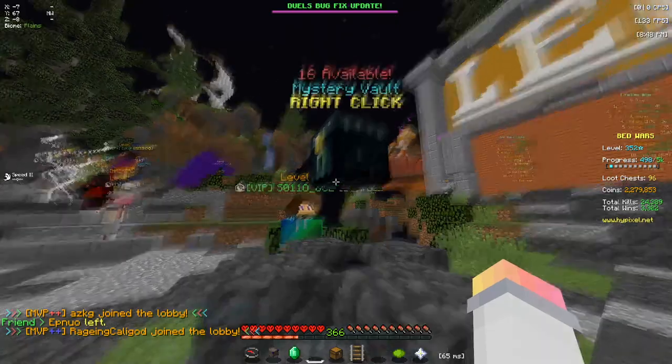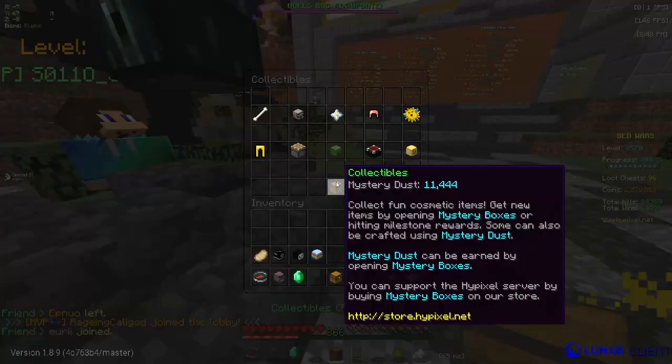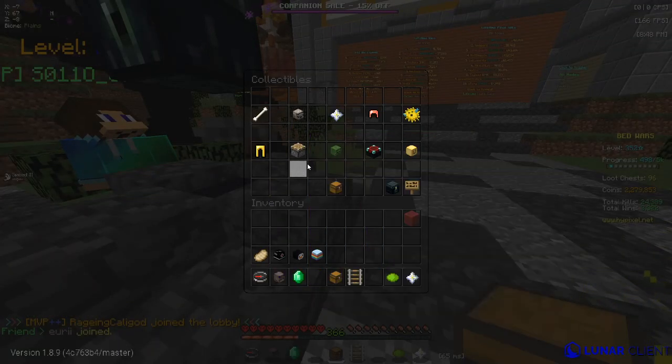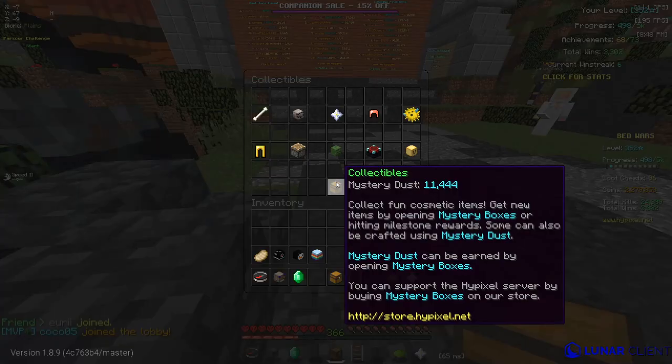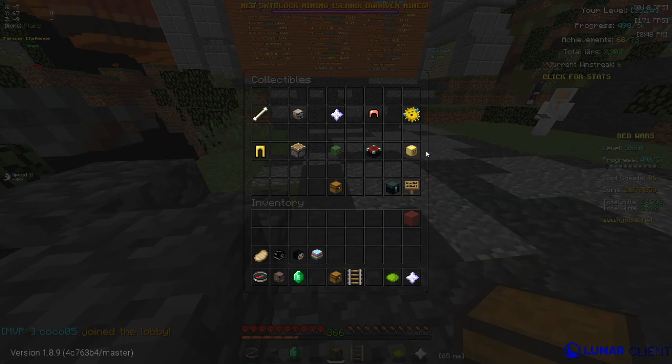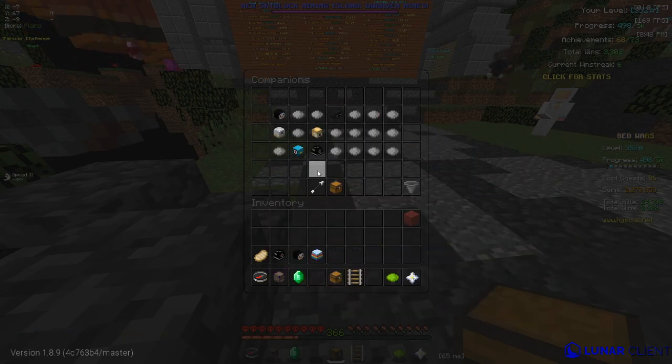So pretty much when you're in here — this is the Mystery Vault — pretty much all of these lead to you getting cosmetics, which are in here. If you click on the chest in the lobby, right-click on it, then it opens up a big thing of cosmetics and you can just select any of these.